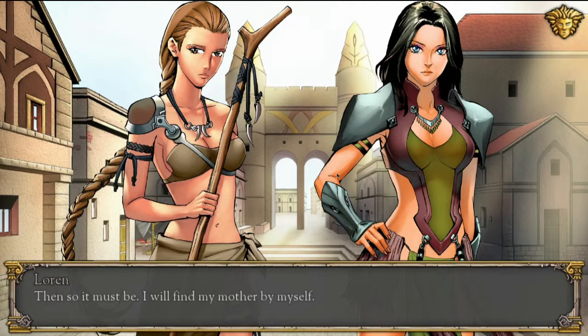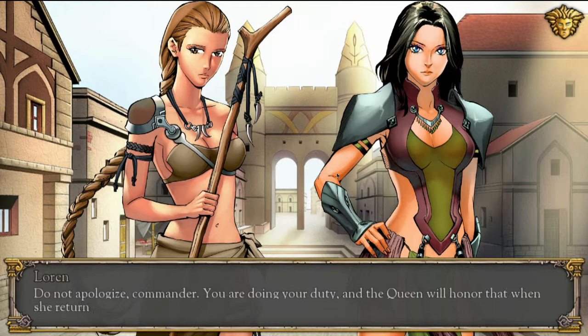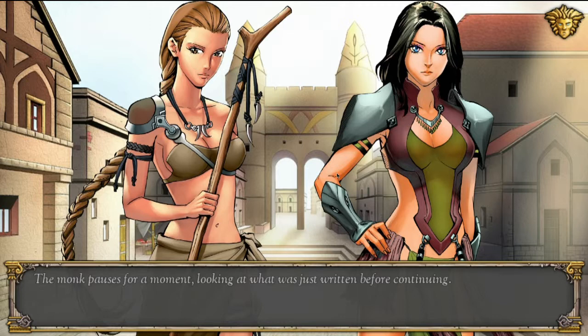'Lauren!' Brazier closed her mouth and looked to her side. 'Do not apologize, Commander. You are doing your duty, and the Queen will honor that when she returns. The Amazons may not be able to help you, but we will give you a promising individual who will aid you.' The monk pauses for a moment, looking at what was just written before continuing. 'And that is how it all began.'